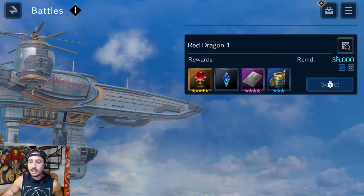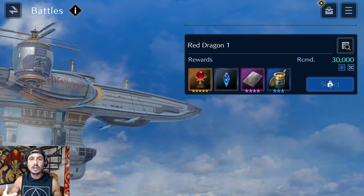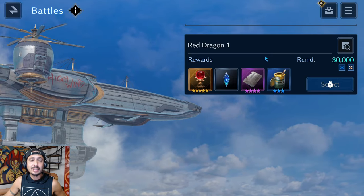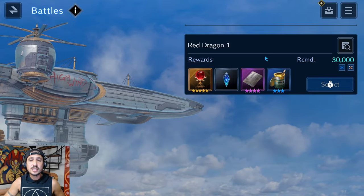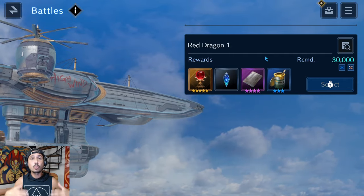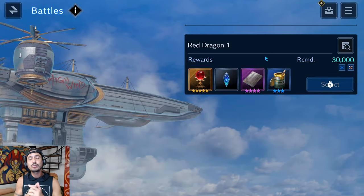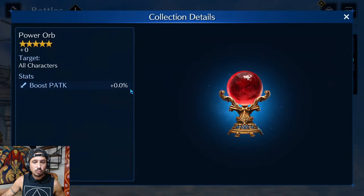As you level up the High Wind you unlock battles, and sometimes you can get a chance at unlocking a rare battle. Keep in mind that some of these battles have time limits, so if you unlock a rare battle, check how much time is left — it could be 24 hours or as little as one hour.